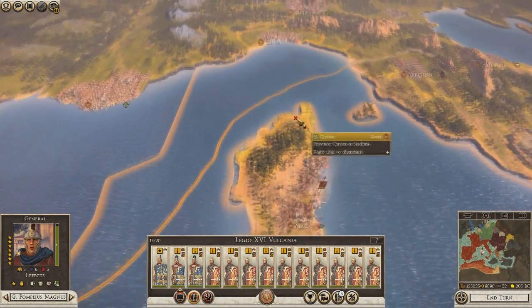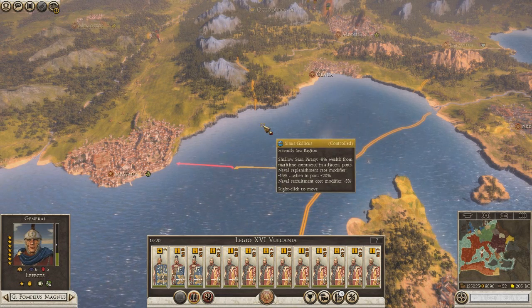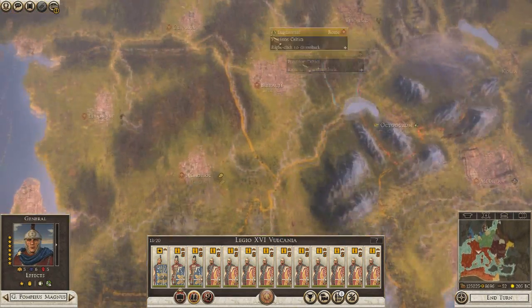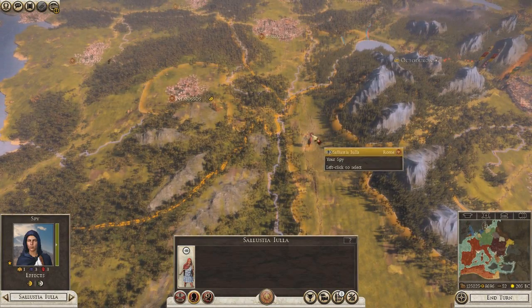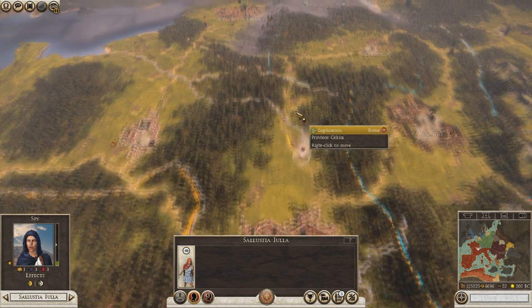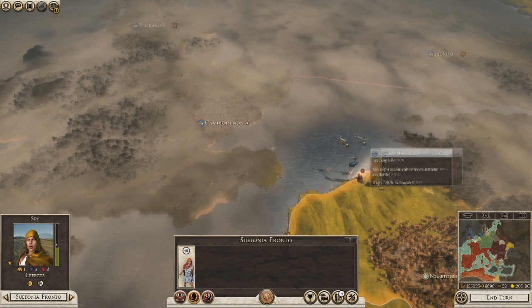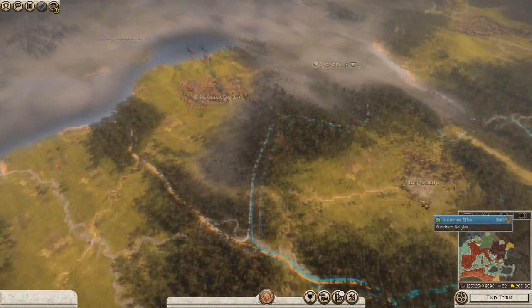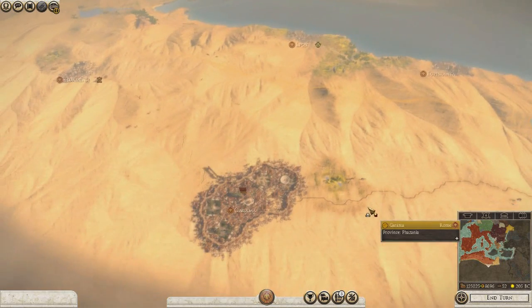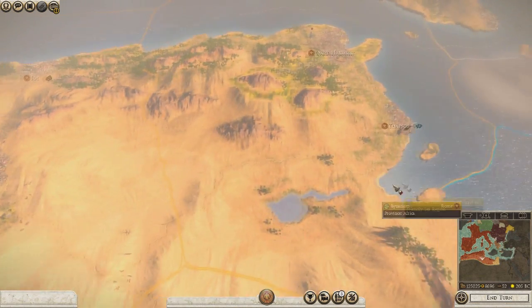We can get this guy here and we need to get him to here - that'll be the third army. Let's click on this spy and get her up here, and then this other spy as well. Let's take a look down south here real quick - we have troops stationed here and here.